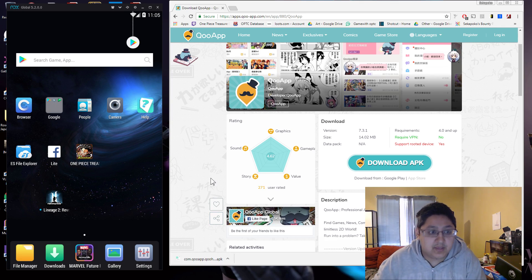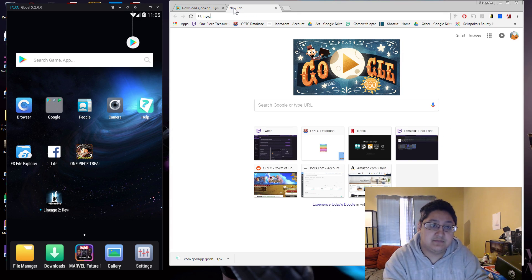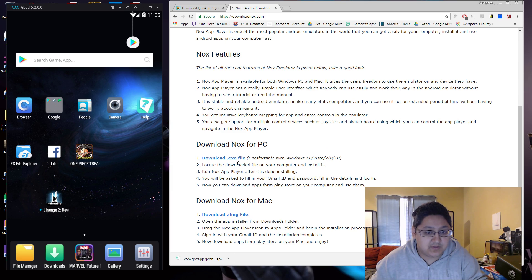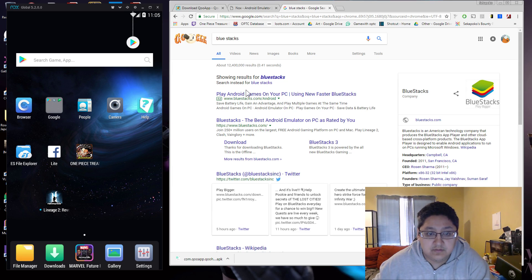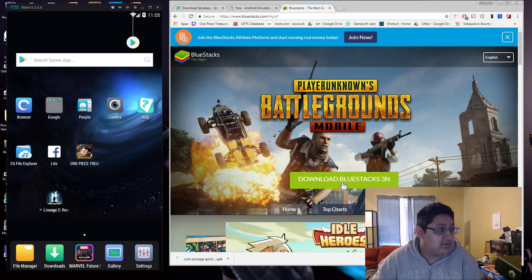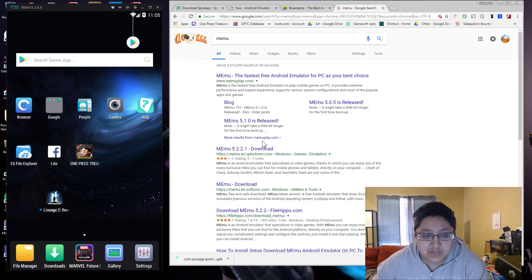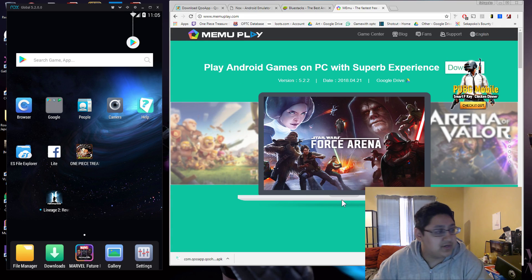Now that we've downloaded the QoApp APK, we're going to put it on our emulator. There are a bunch of different emulators we can use. One of them is Nox — go to downloadnox.com and you'll be able to download it. Another one is Bluestacks — go to Bluestacks.com to download that emulator. And the third one I use right now, which I might be switching off of soon, is one called Mimu. Any of these three emulators are pretty good.